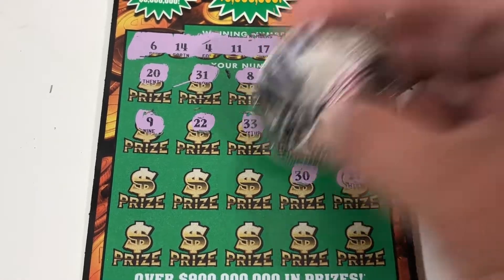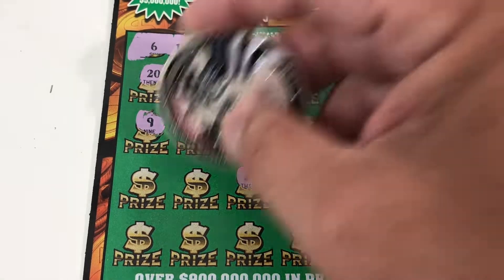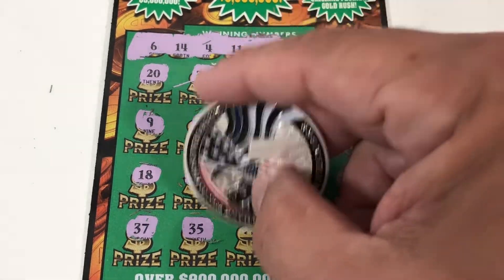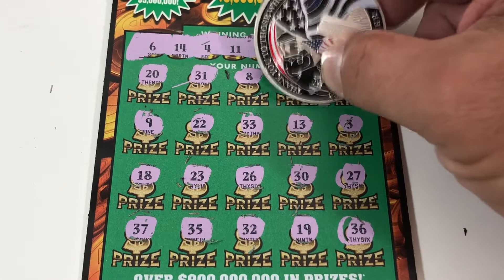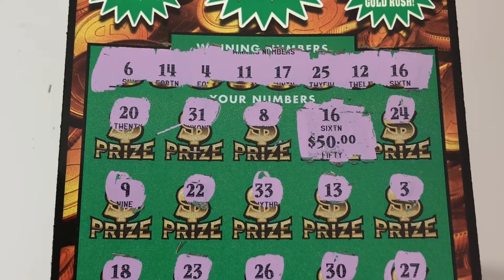9, 27, and 30. 26, we have a 25, 23 and 18, 37 and 35, 32, 19 and 36. Okay, single match on 16 — what can it be? 50 bucks! That's a good little hit there, $50 on a $20 ticket. Ticket 16: $50.